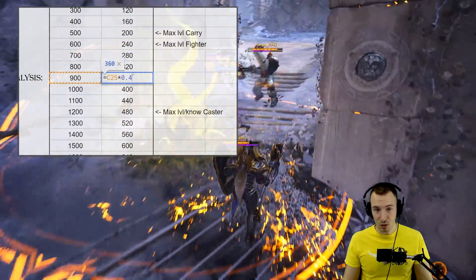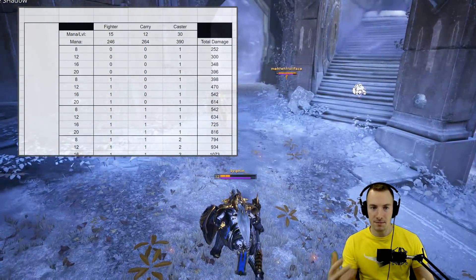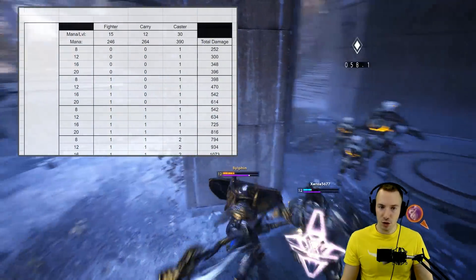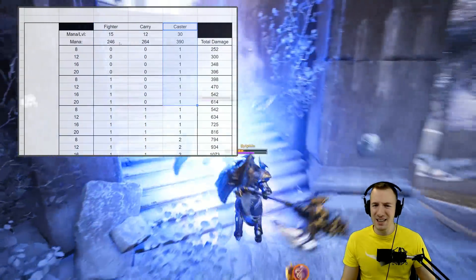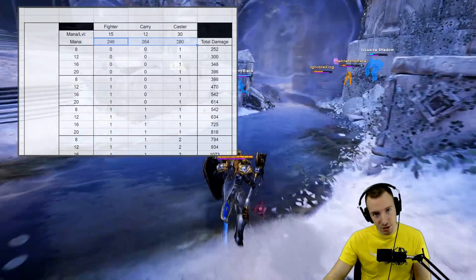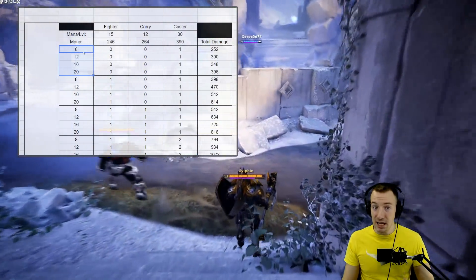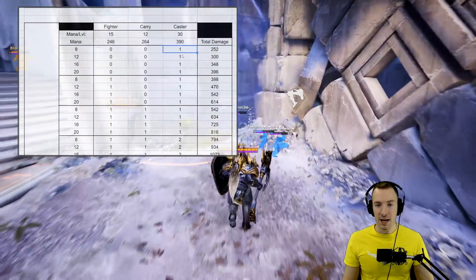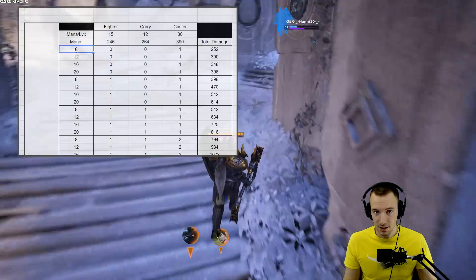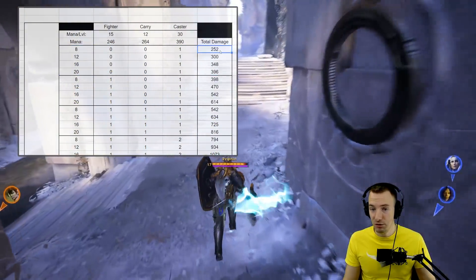Now it gets more interesting. What you're seeing here are certain scenarios where we use Riot Sapper against different targets at different hero levels. Here are our fighters, carries, and casters with typical mana levels and mana per level — there's lots of variation between individual heroes, so these represent typical mana pools. This axis is the hero level of these heroes, and this is how many targets we are using Riot Sapper on.